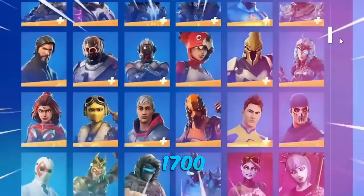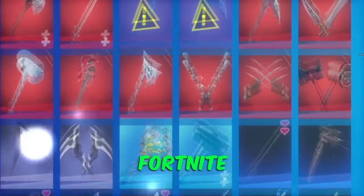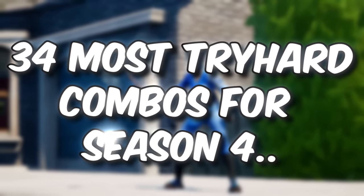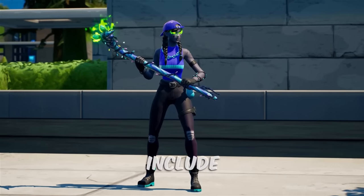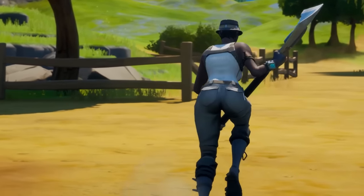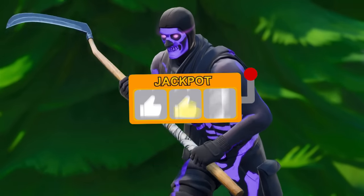Now that we have over 1,700 different skins and over 1,500 different pickaxes in Fortnite, it is finally time to show you guys the 34 most try-hard combos for Season 4. This list is going to include some of the most try-hard combos we have ever seen, as well as some brand new combos that we have never talked about on the channel before. Make sure you guys watch all the way through and let me know in the comments what your favorite combo is.